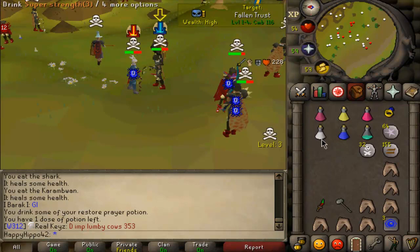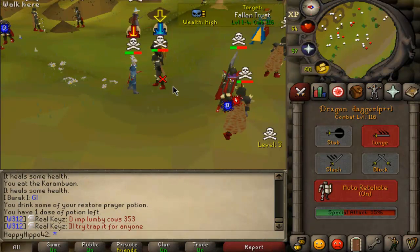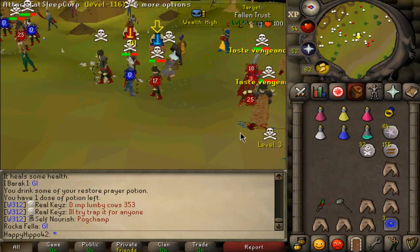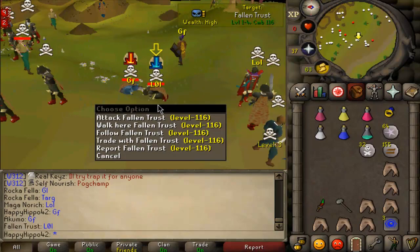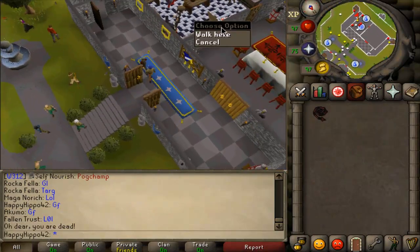I'm so tempted to go and get that dragon impling. Let's go, risk it. I've got to quite easily hit that. That's frustrating. If we PK this guy it would be such a nice loot. We're actually hitting quite decent. Oh — we're dead. Good fun. Oh, we got him! Oh, we got him with the retribution. Yes boys! But he was so far away.